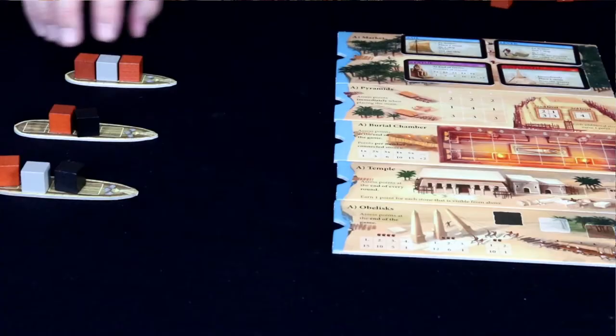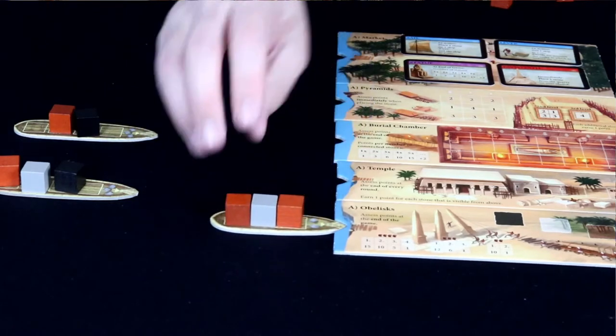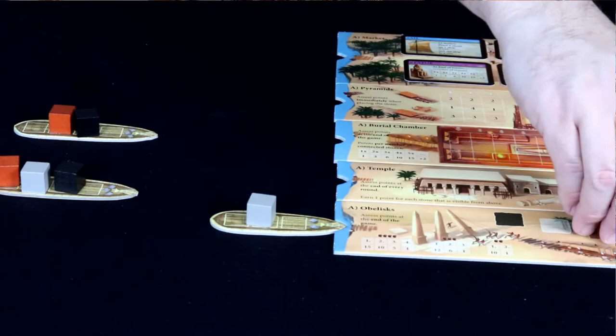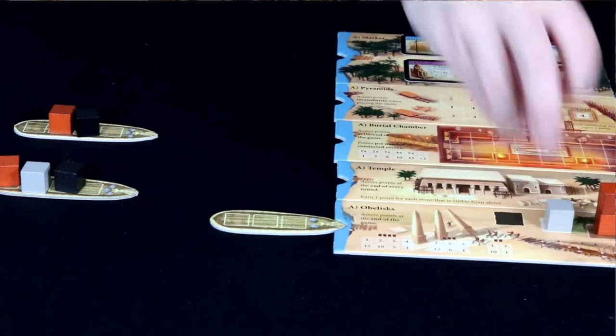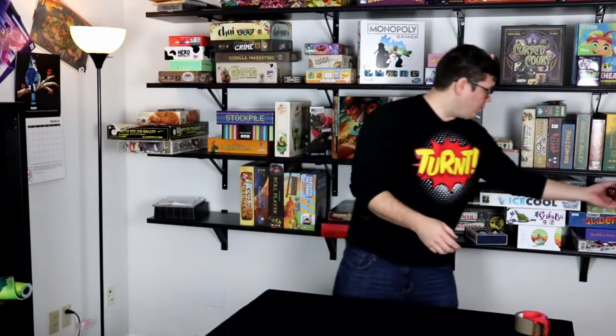Imhotep. Imhotep is a fairly straightforward game where you are using blocks to build one of the wonders in Egypt. It's a game that offers you simple decisions, it looks awesome on the table, and you can teach it very quickly.